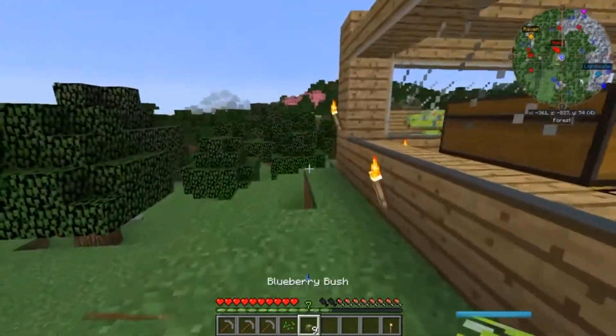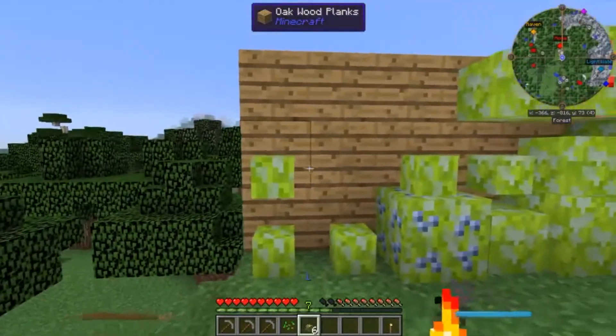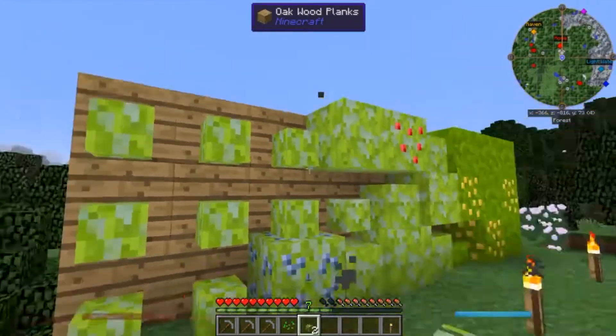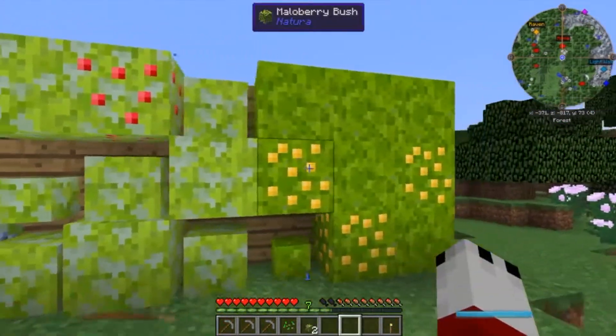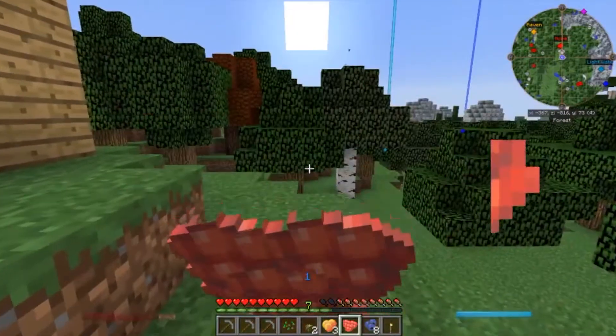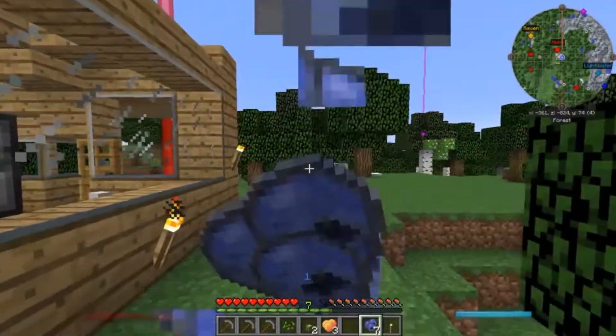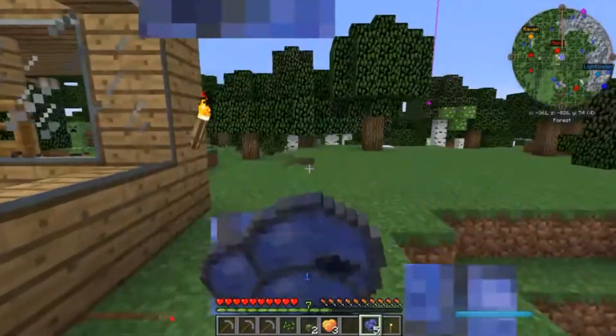Quickly going to throw these berry bushes on the wall just so we have them placed — boop boop boop — and boom, we have our berry wall starting, which is quite nice. They don't do a lot obviously, they're just berries, they do about half a hunger point. But they give me food and it's worth munching on.